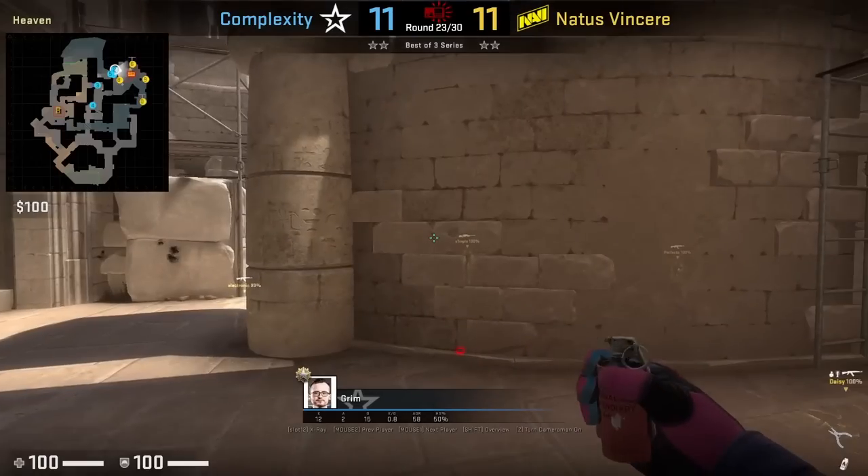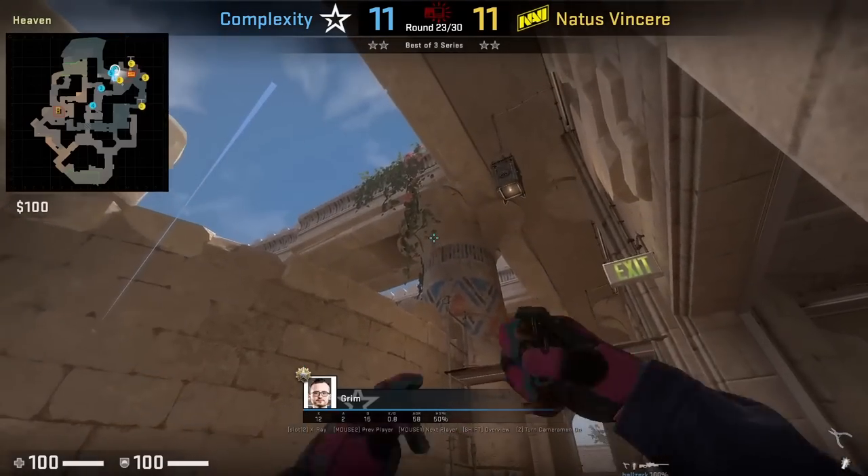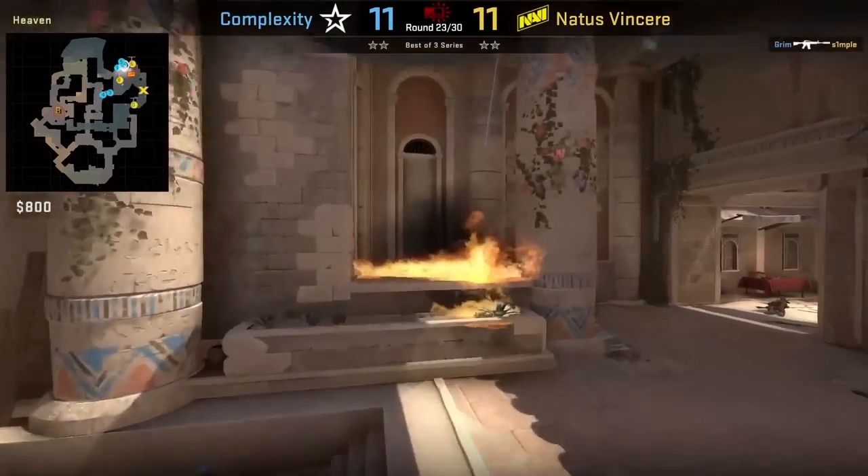Fountain retake smoke from heaven: stand yourself in the corner of this wall, put your crosshair like this, then left and right click jump throw. Follow up with a flash off this wall.